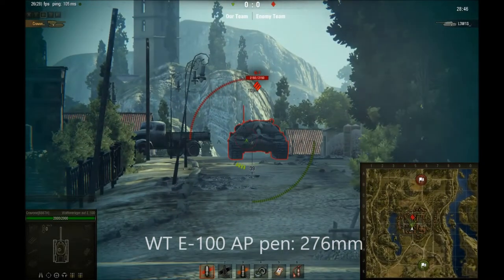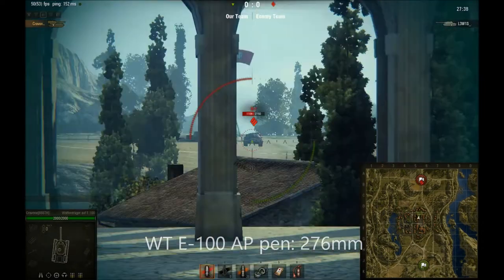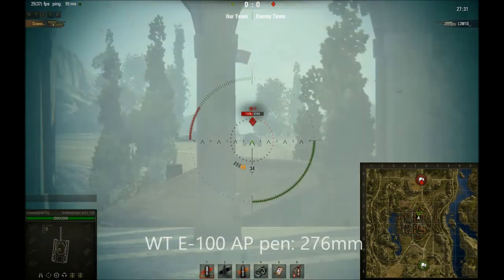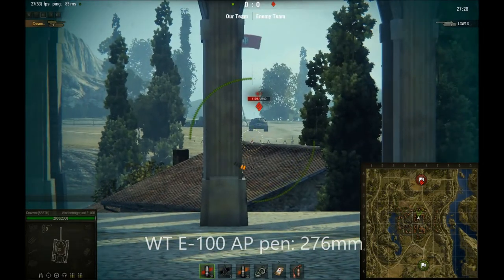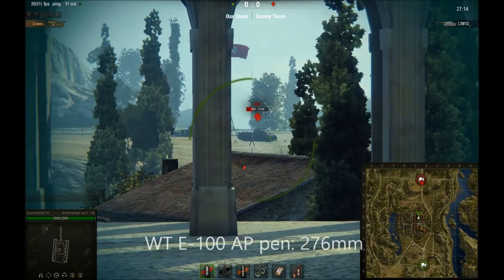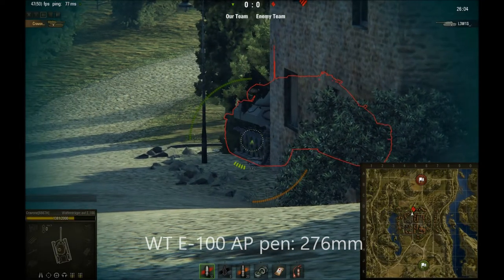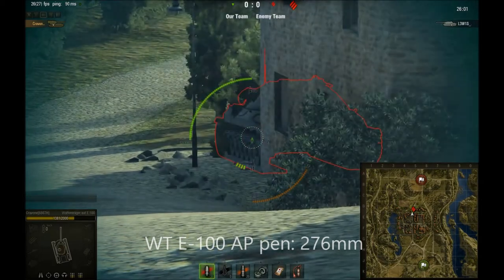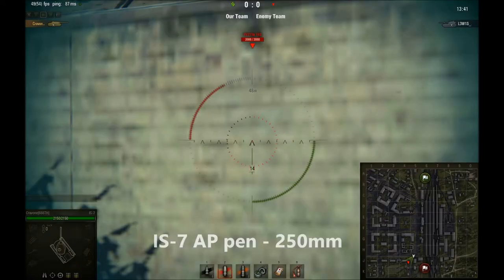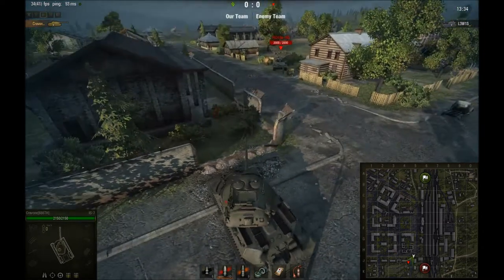Here's AP in action: a Waffenträger is shooting against an IS-7, and with its high pen it can pen quite easily. However, at distance — around 300 meters — it will struggle a bit. AP will go through spaced armor quite easily, particularly with higher pen like the Waffenträger. Even when someone is side-scraping, it can go through, though not all the time. Shells can also be shot through walls and hit the target on the other side, though they do lose pen when passing through a wall.